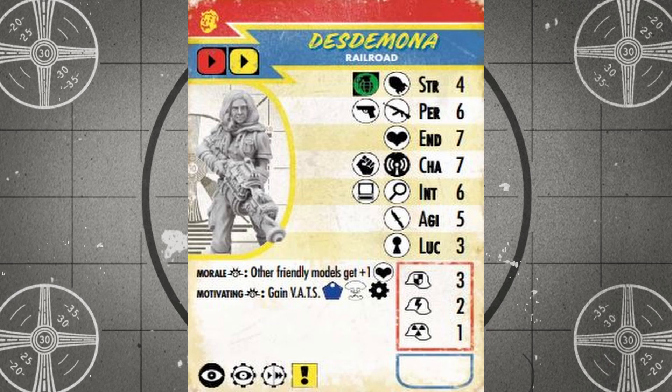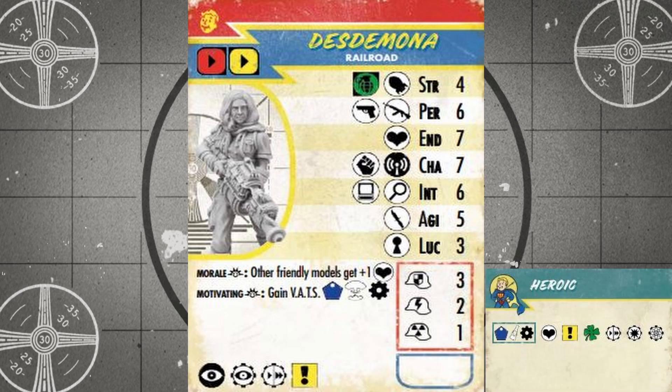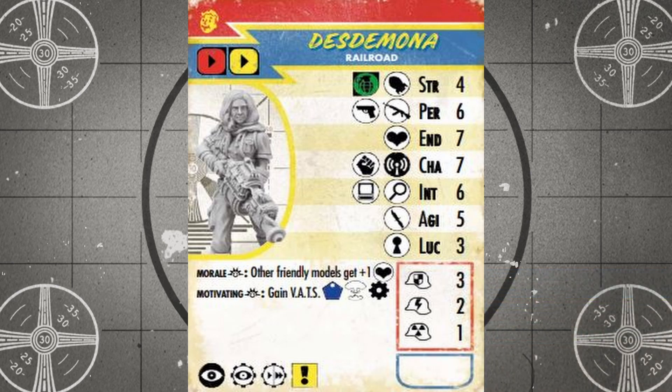Desdemona also has access to move and charge quick actions, and she can bank critical points. All these buffs combined with her auras give her a handful of abilities that almost mimic a heroic unit without spending the 60 caps on that heroic upgrade. But that doesn't mean Desdemona is cheap — she's the most expensive unit in the faction at 108 caps before equipment. She's also one of the toughest units in the faction with seven hit points, three physical, two energy, and one radiation resistance.